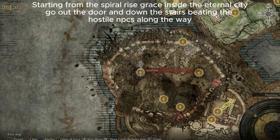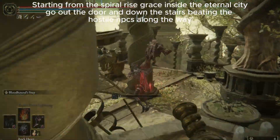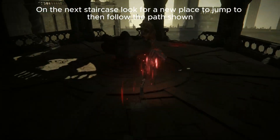You're going to want to follow this path that I show you. Go outside the door. You're going to want to kill this NPC down the stairs. In the next staircase, you're going to want to look for a place to jump to a new staircase.